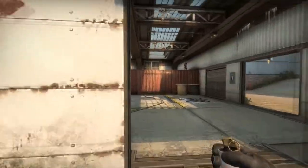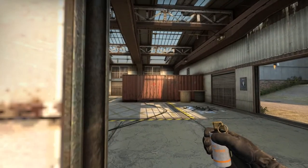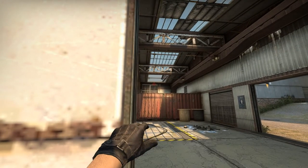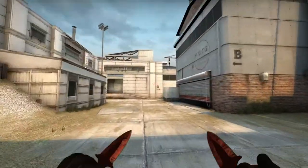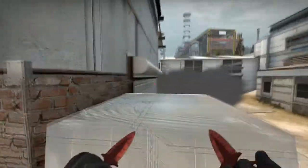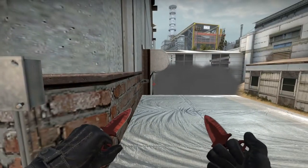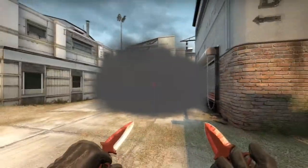The first smoke is combined with the second smoke. It's a very easy smoke — you're gonna align yourself up with this wall right here, aim in the middle of this window like this, and just throw it — no jumping, no crouching. This lands in the right side of middle, or left side if you look from this direction. Be careful, there can be a little gap right here, so an AWPer can see you if you try to push forward. That's the first one.